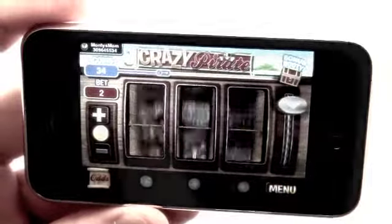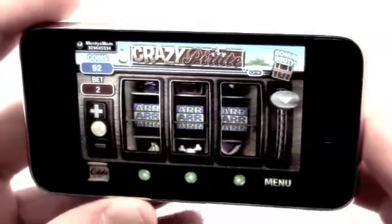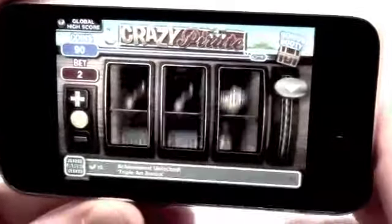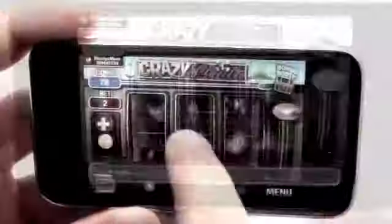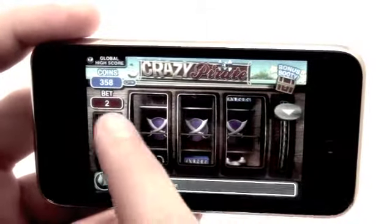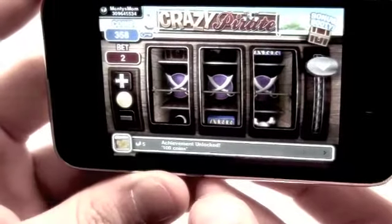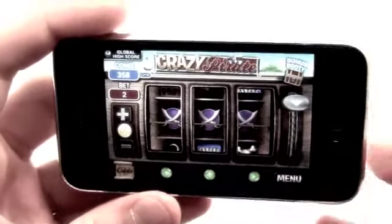We spin again and hit three RRs — three of a kind — and unlock another achievement. Moving along trying to get the bonus booty, we hit three swords and get 250 coins as the bonus booty. We went from 20 coins all the way up to 358 coins and unlocked a bunch of achievements.